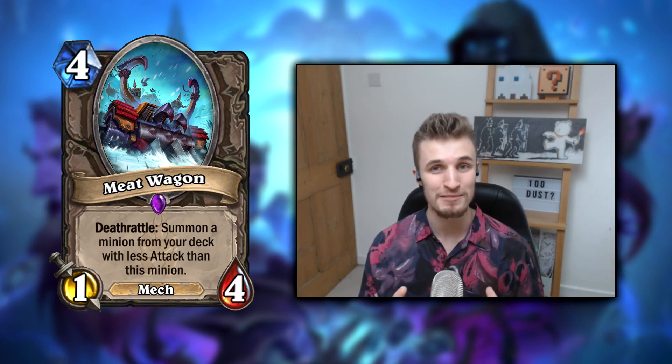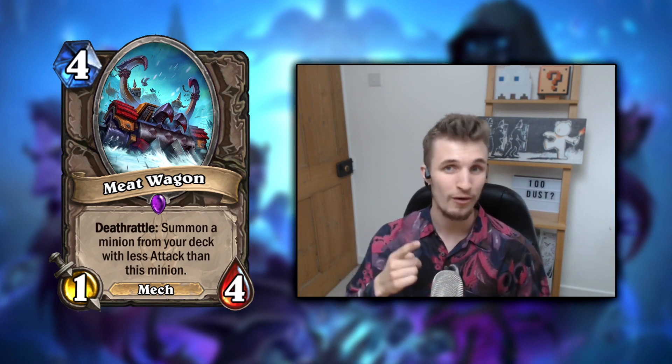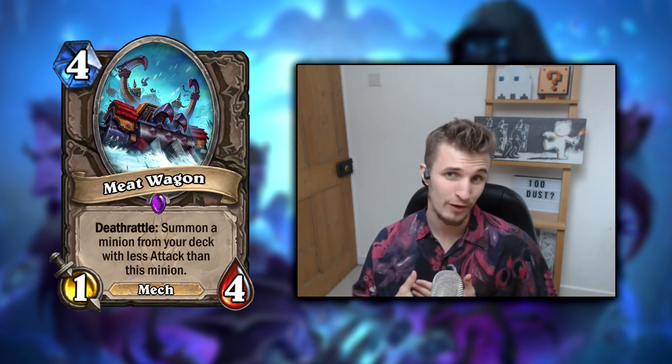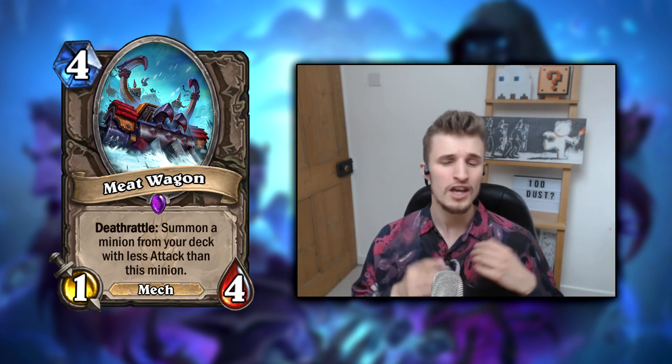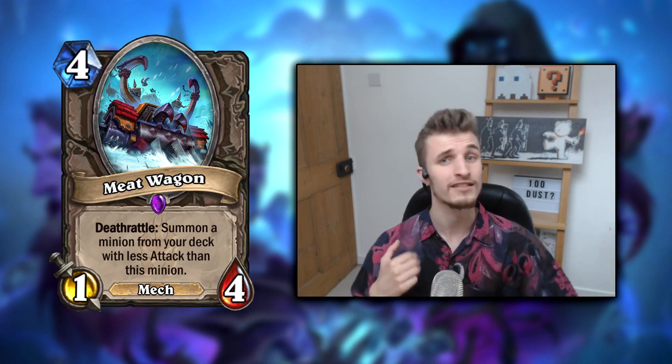Meat Wagon — it's a bit of a meat. You'll have to make a deck with a bit of a theme. It's a 4 mana 1-4 epic mech and its deathrattle pulls a minion out of your deck. You'll have to tailor your deck to make that happen because the minion has to have less attack than the wagon.